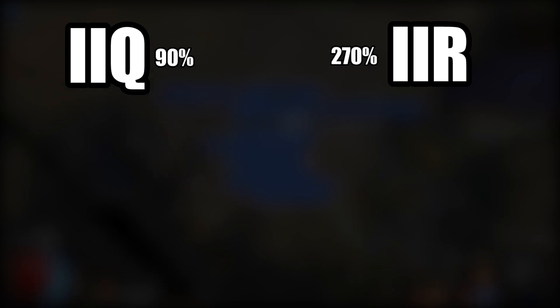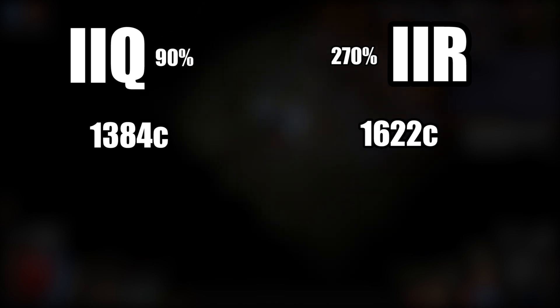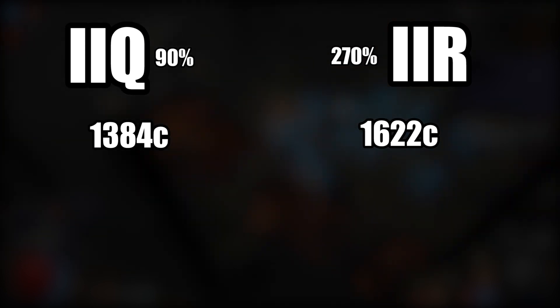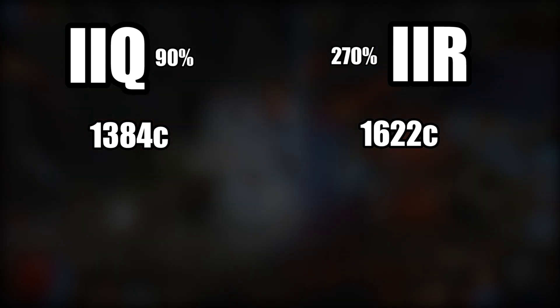In total currency value, increased item quantity dropped 1,384 chaos worth of currency. And for increased item rarity, it dropped 1,622 — that's like 300 more chaos for increased item rarity. And if I add the item drops in as well, it's just ridiculous.